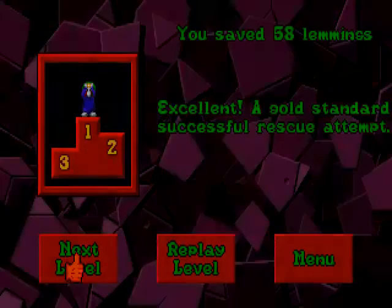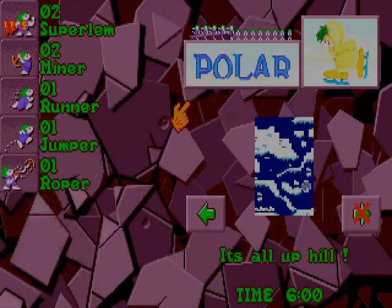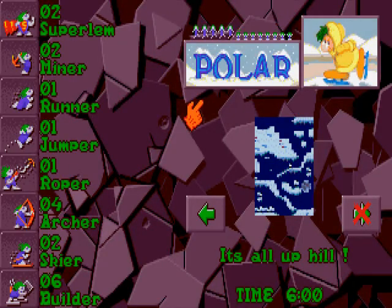Let's check out the next level - it's going to be level 9. Let's see what it has for us - it's All Uphill. So let's begin from down there. Damn, we have a super lemm as well - that's going to be interesting. So next time we finish up the polar tribe with the two final levels, and I'll see you guys then. Goodbye.